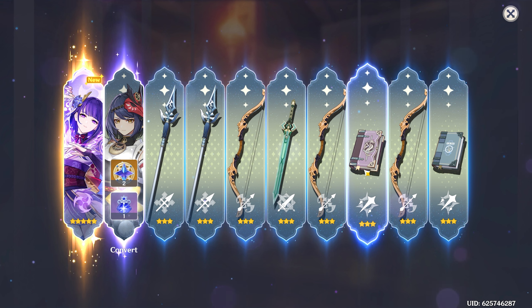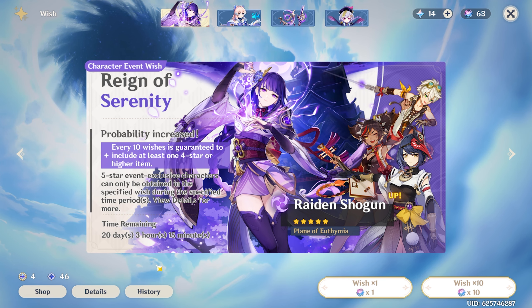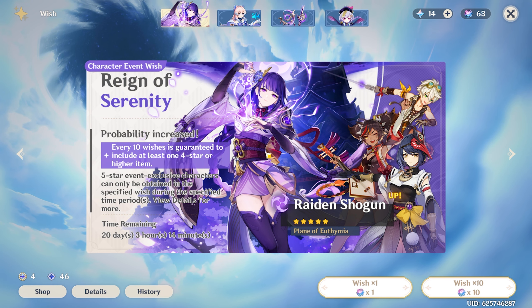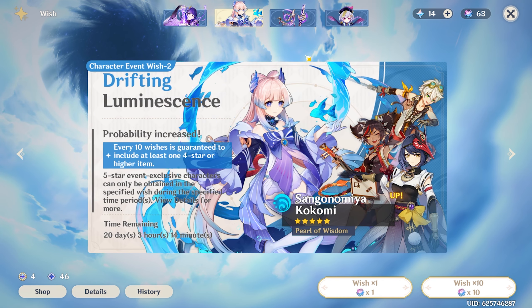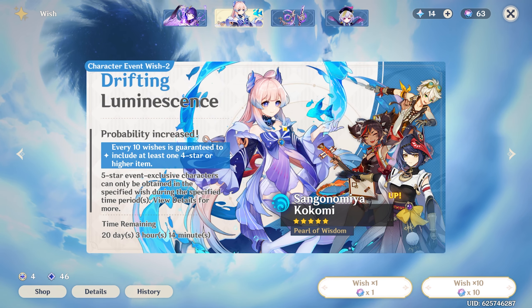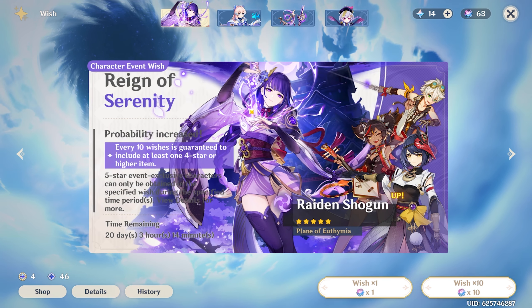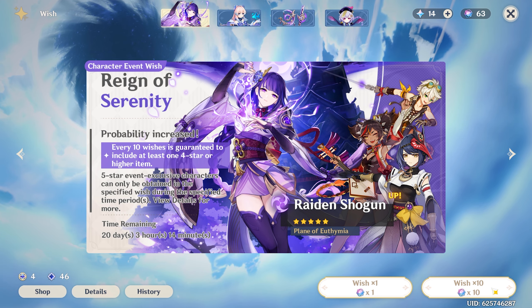I can't believe I got her like that — on the first multi! Leave a like for that. I cannot believe that just happened. I'm thinking whether to pull for Kokomi or not — if I fail my 50/50 it sets me up for a guaranteed on Kazuha's banner. But I think I'm just gonna keep going on Raiden, so here we go.